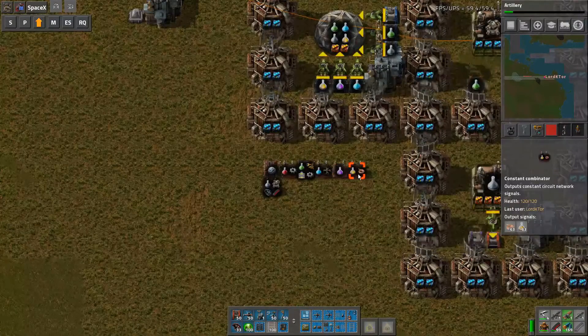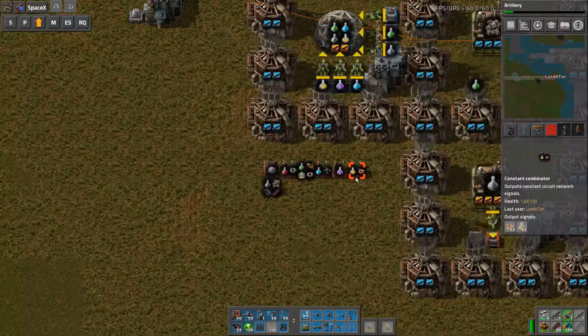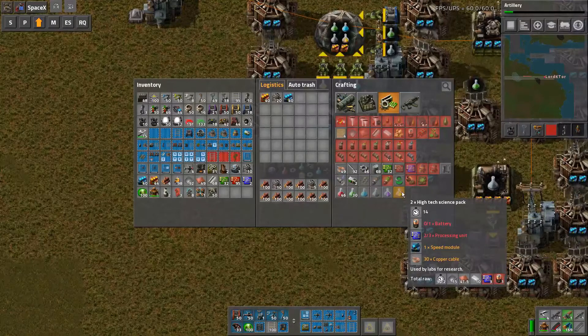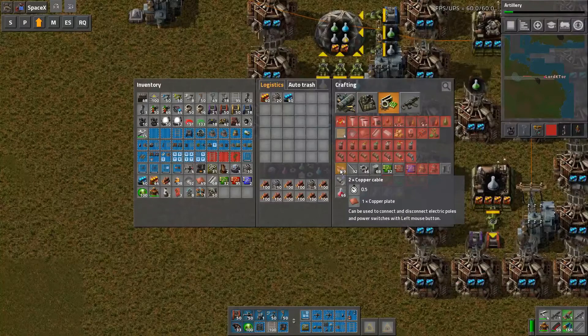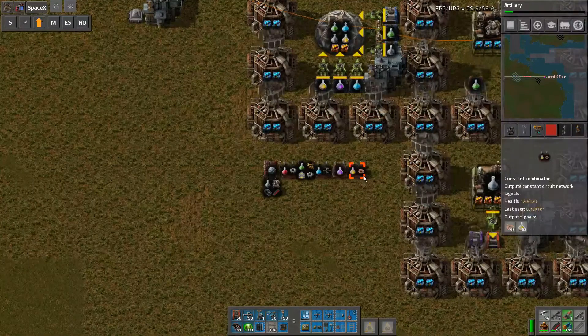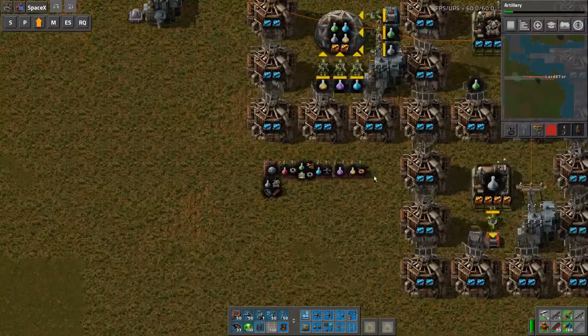Yellow science — sorry, colorblind moment — we've just done yellow science. We just need the copper cable. In 14 seconds per iteration you need 30 copper cable. Copper cable will give you 28 in 14 seconds, but with productivity modules you get an extra 40% on the 28. So 28 times 1.4 gives you 39, meaning there is enough in a one-to-one. I was looking at a lower ratio to take advantage of the 39 rather than 30, but it's not going to work.